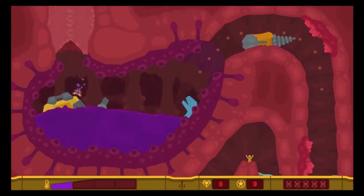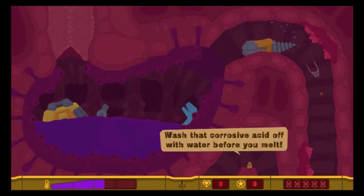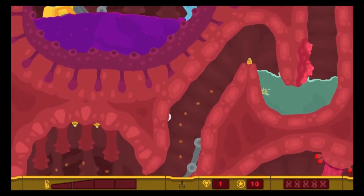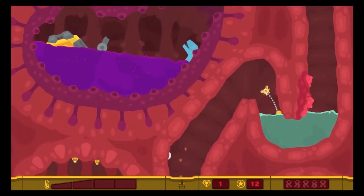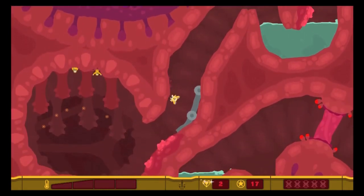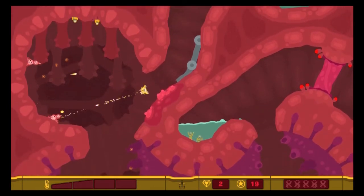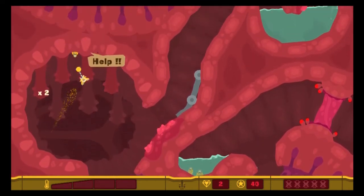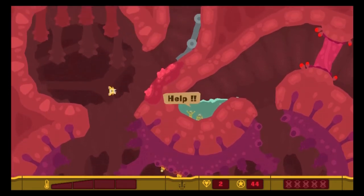Straight away, we've got something a bit different — we have acid burning us. We're getting burnt. We need to get to something. So apparently that acid burn stays on you until you get out of the water. We're getting used to the controls here. These little shooters — take them down. It seems we can do a little dodge move which we couldn't do before, which is kind of nice.